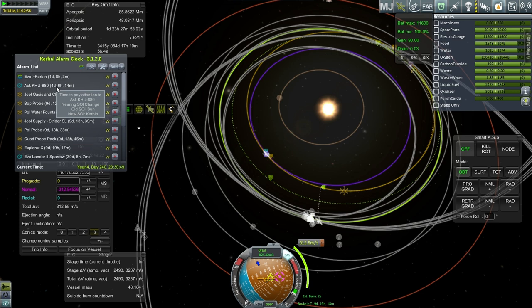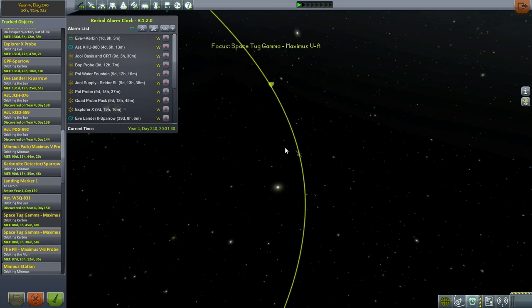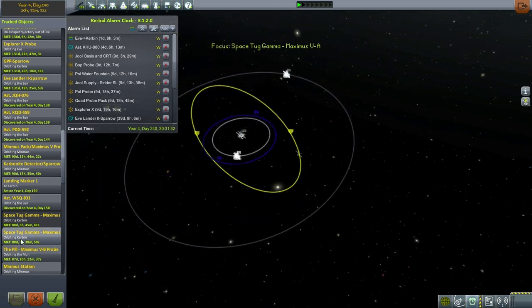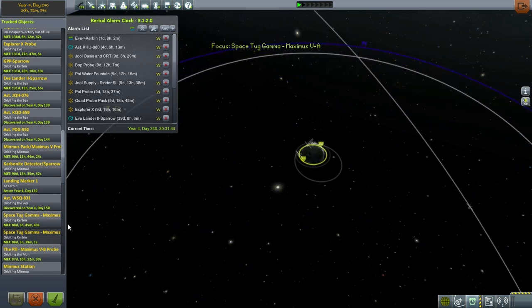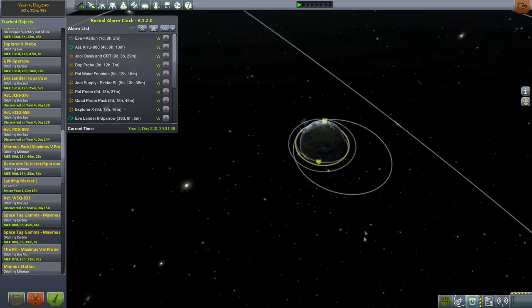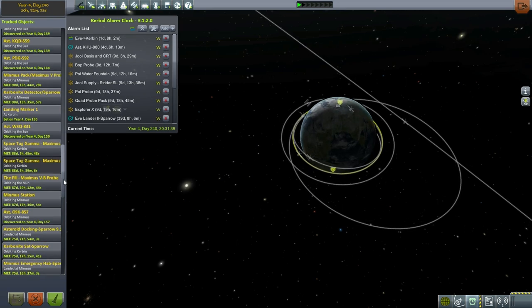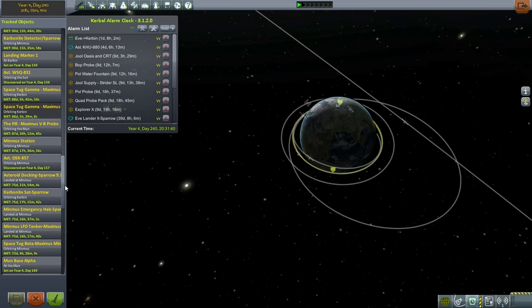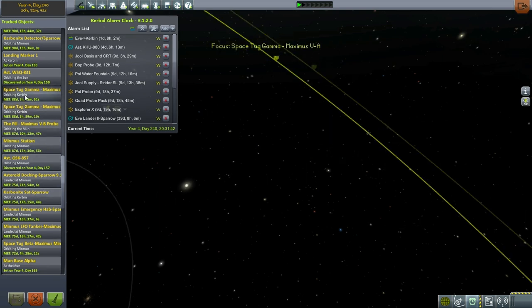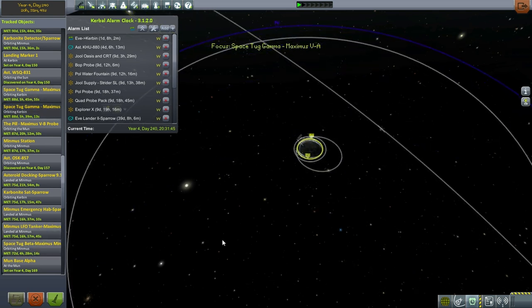Now we've got a tough thing to deal with — this asteroid. Let me see what kind of tugs we have available to us to grab it. We have a few space tugs: this one in very loose Kerbin orbit, and this one in a very tight Kerbin orbit. The tight one probably still has its transfer stage handy. That's the second stage of the Maximus, and that would help it boost out to the proper place. We could later attach the other space tugs to help out if necessary.